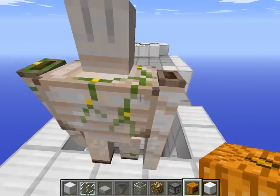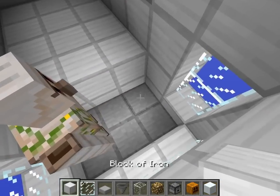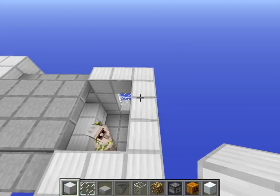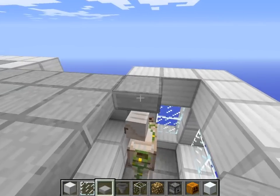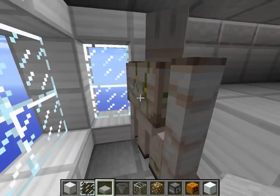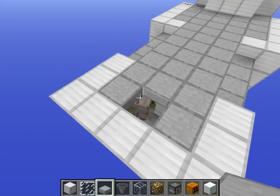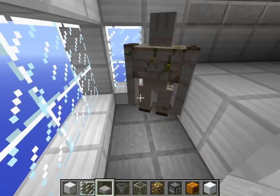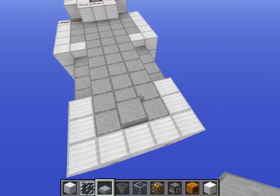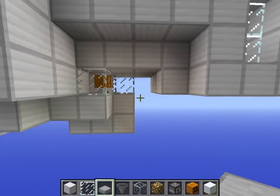Now spawn the second golem — this time it's an iron one, and it must be iron; do not use a snow golem. Drop it in. If you've got an abundance of villagers, you can place a villager in here with blocks covering them, which saves some space — but getting a villager in is slightly harder than just creating a snow golem and pushing it in. Kind of close it off — it's difficult; you may have to wait for it to move or use pistons to push it down.